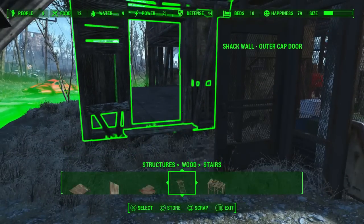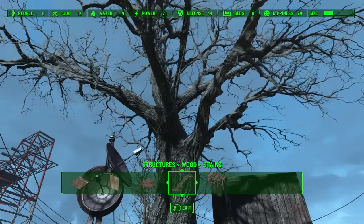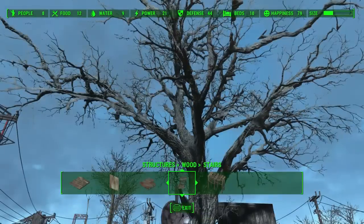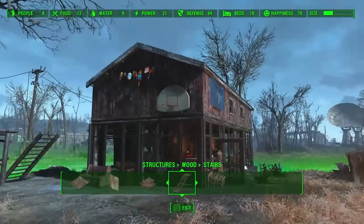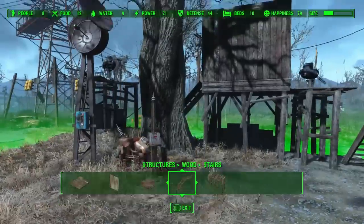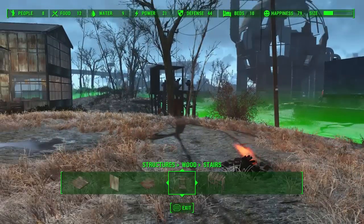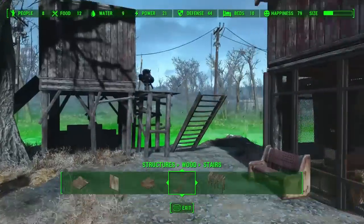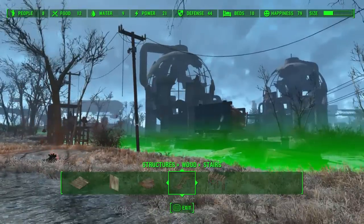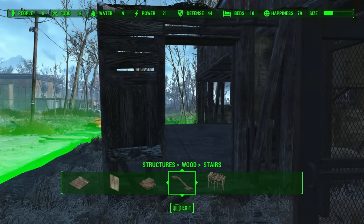That's why you shouldn't scrap large objects like this tree right here. The Unlock Settlement Objects mod lets you build these trees, and if you build it you can scrap it. But if you scrapped this tree, which has an LOD, you might end up getting some issues. That tree shouldn't be scrapped — that would be like scrapping those buildings over there. This hut I just scrapped has a similar principle but not as much.